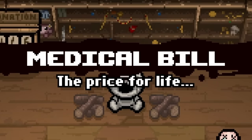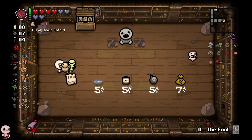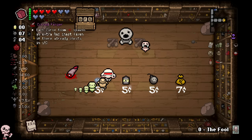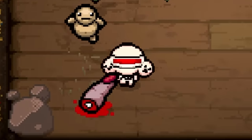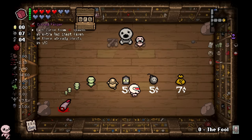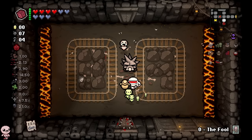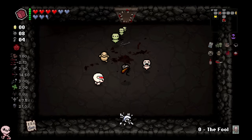Medical bill — the price for life. Picking up the medical bill dropped the IOU. It says 'pay back later' — maybe I can buy this soul heart using the IOU. It gained a new sprite, it looks like I owe something. I can't pick up the trinket anymore. Isaac is officially in debt. I bet the way this works is you take the IOU, buy the item for free, and then the IOU is stuck on your body until you can pay back 5 cents.